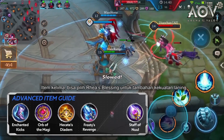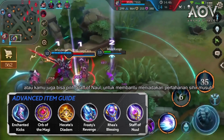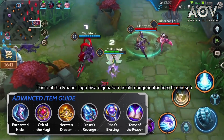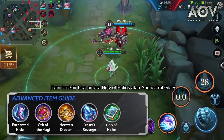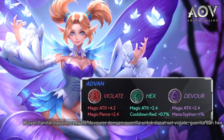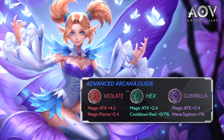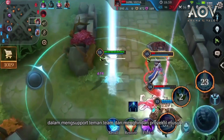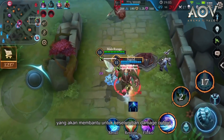The fifth item slot can go to Rhea's Blessing for additional laning staying power, or you can instead choose Staff of Null to help nullify enemies' magic defense. Tome of the Reaper can also be used to counter enemy team heroes that are good at healing. The last item can either be Holy of Holies or Ancestral Glory. Advanced players can replace Devour with Gorilla, to have the set of Violate, Gorilla, and Hex. Gorilla can increase movement speed, which assists Crixie in supporting teammates and dodging enemy projectiles, and can also increase attack speed in the early game, helping with overall damage output.